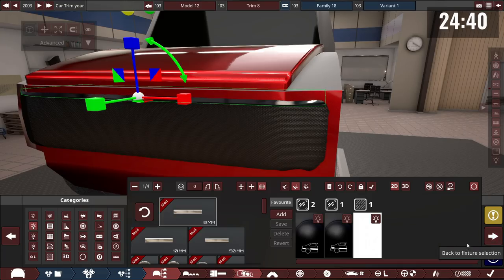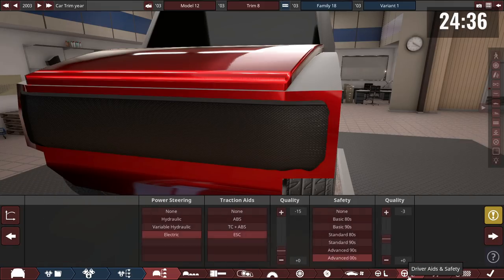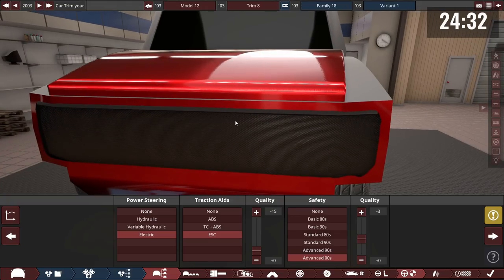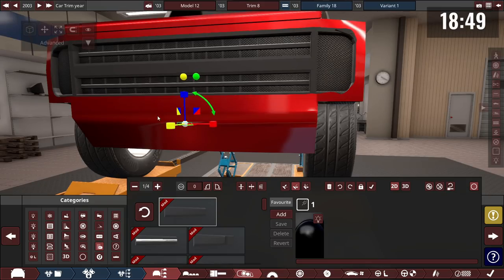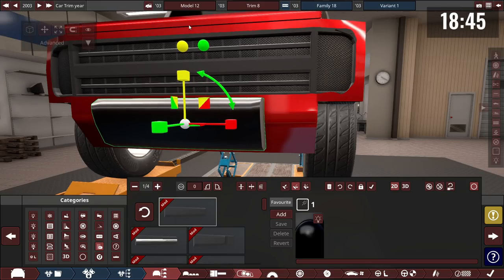A tip shared among builders: go to the driver aids and safety tab, set minus 15 quality on power steering and traction aids — it barely affects your stats but saves around $3,000. For suspension, start with the normal preset and tune it stiffer from there.